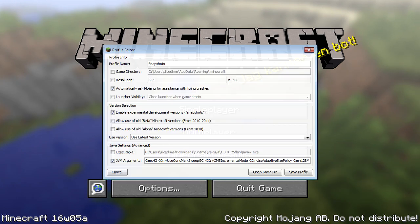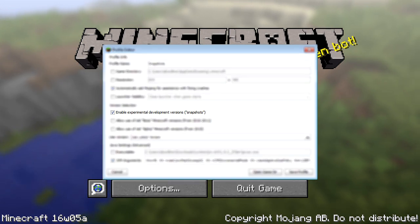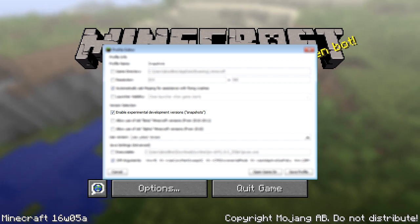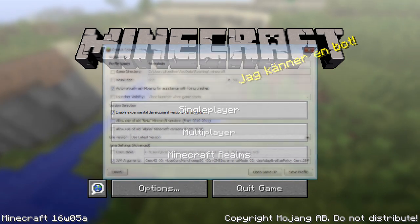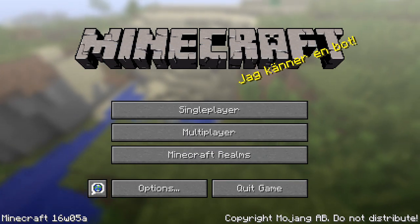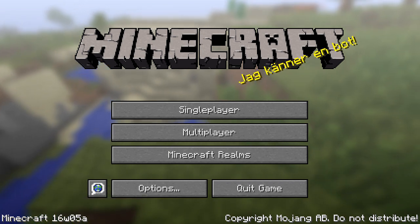If you want to try the snapshots, then head into your Minecraft launcher, create a new profile, and select Enable Experimental Development Versions. Then save the profile, select it in the dropdown box, and start the game using it. Now you will be playing the latest snapshot version, which is currently 16W05A.